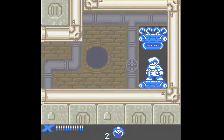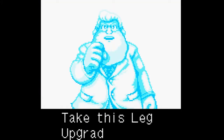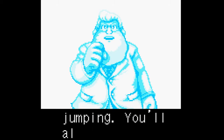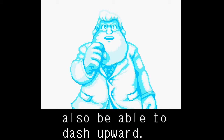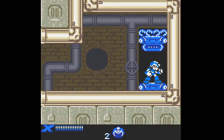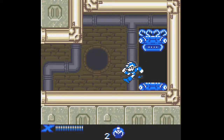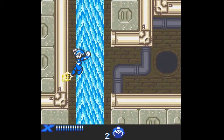Enter this capsule. Take this leg upgrade. The upgrade will enhance your mobility and enable you to dash while jumping. You'll also be able to break certain blocks with your legs. Dash upwards. When he vanishes, there's a texture that appears that I keep wanting to know what it is, but I forget to look back later after the video's done recording.